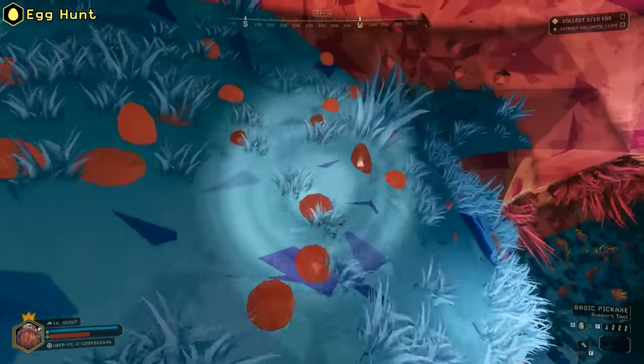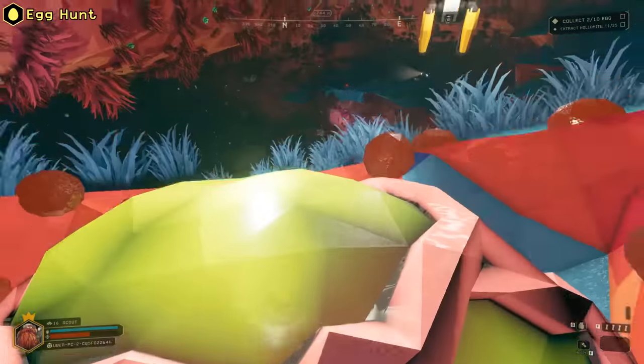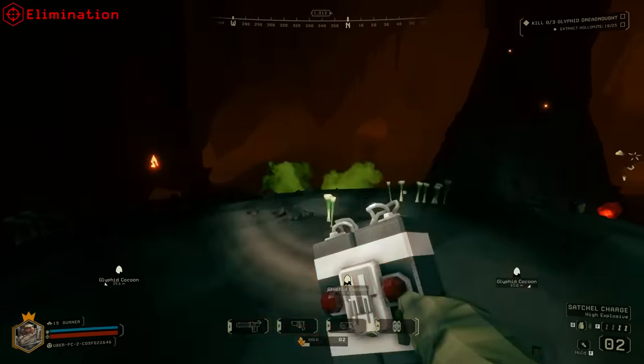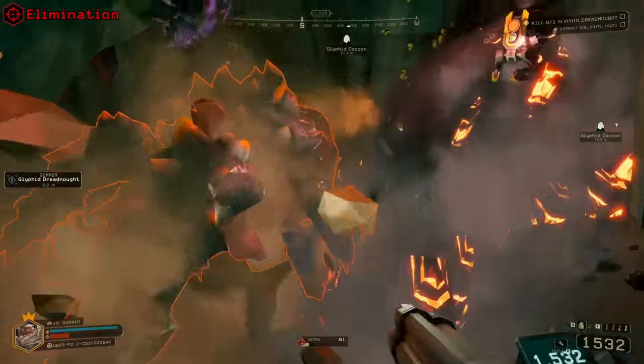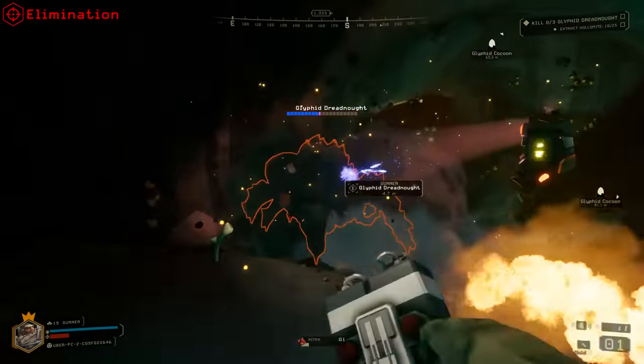Egg Hunt in early DRG is a linear mission — you will finally find out that it's basically a reskin of Mining Expedition. Elimination only has one Dreadnought variation and has markers on the screen at all times. The Dreadnought here features two health bars, and enemy waves are able to spawn throughout the mission.